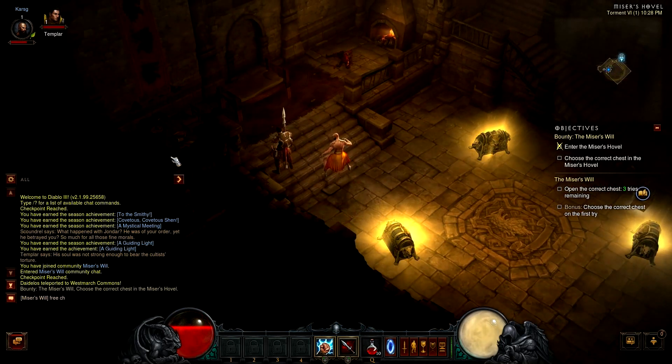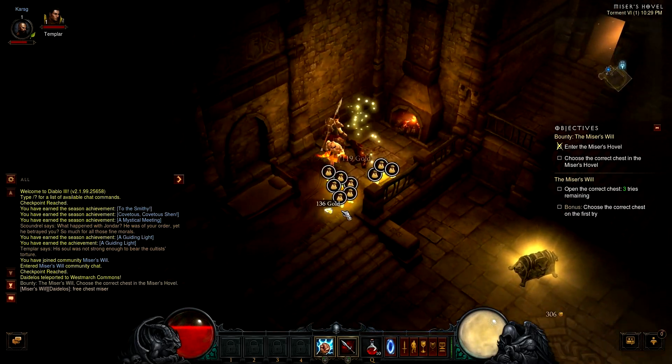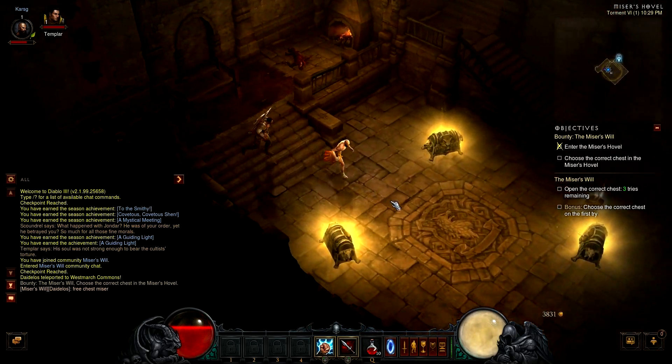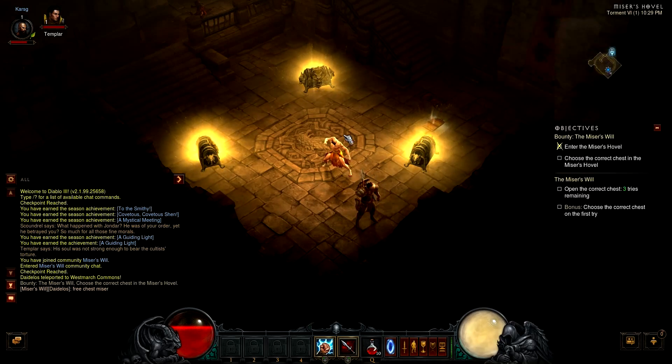When you enter the Miser's Hovel, you will see a body you can loot for gold when you climb the stairs, and three chests in the middle of the room. If you open the right one first, you will get a bonus like I did the first time. If you open the wrong one, it will spawn some enemies or a trap, but just open all three of them fast and you are good to go.